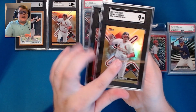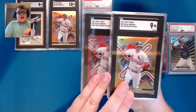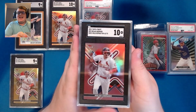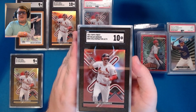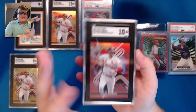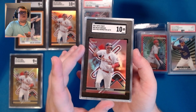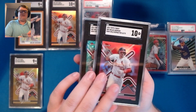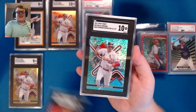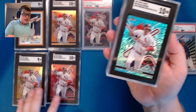Next we have the rose gold refractor out of 75, and this one is a gem — it is a 10! This is honestly my favorite in the entire rainbow; it just looks so sleek with this picture. It's not a true color match but it's pretty close. Then we've got the aqua shimmer out of 175, and it also came back as a 10!